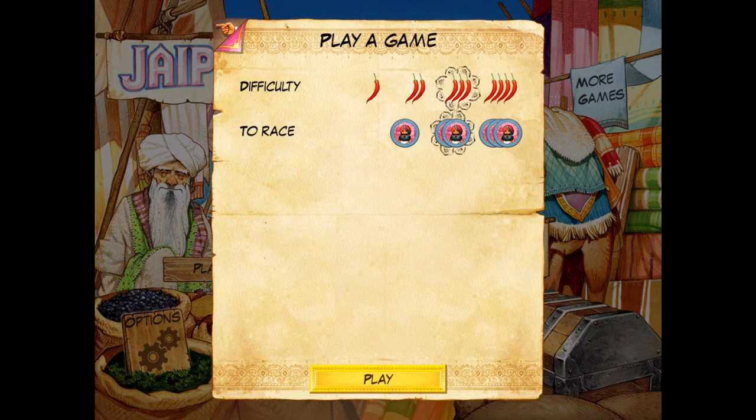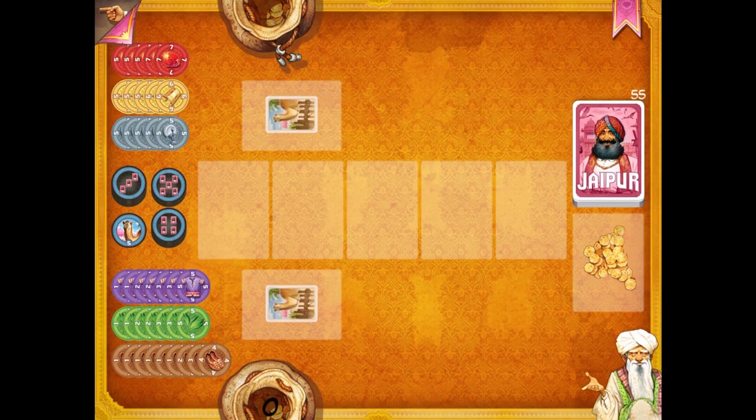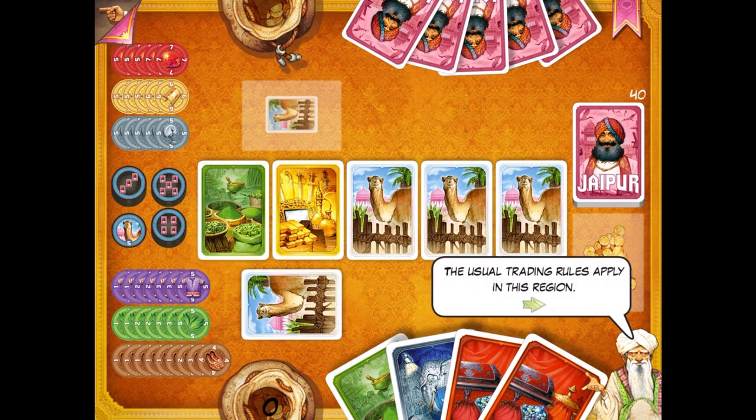That way I'll have a better chance of winning and I can take some time to explain it to you as we're playing. So what happens is there are five cards in the middle. This game is all about a marketplace — you're trying to respond to the market. It kind of reminds me a little bit of Yahtzee, simply because you're trying to get multiple things in a row and there are different categories, but it really has nothing to do with Yahtzee.